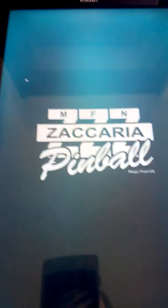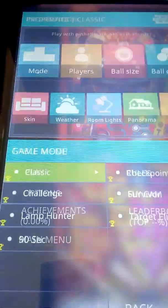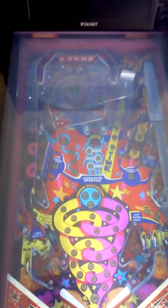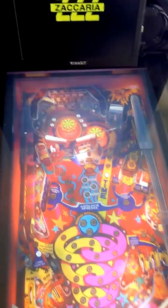The script has options to not do that automatically, so you can still press play yourself on this screen. The classic mode was selected — so it's a bug in Zakaria Pinball.